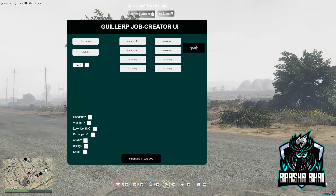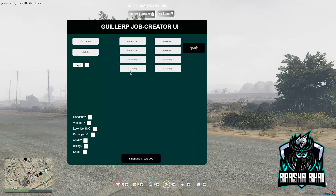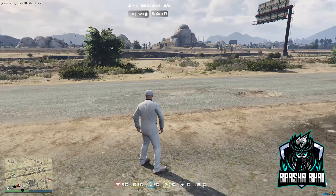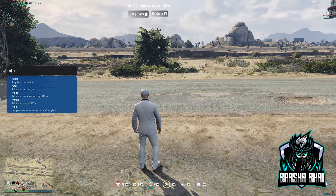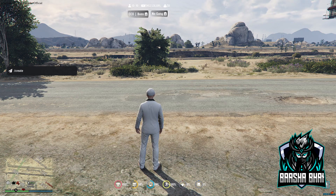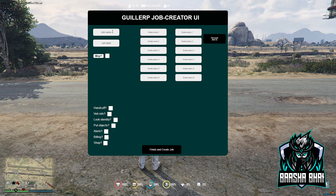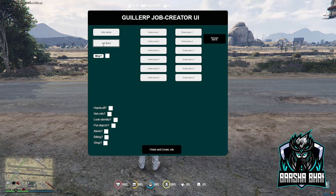Now I'm in the server and I'll show you how it works. Type /createjob and press Enter — this UI will pop up. This is the Gold RP Job Creator interface. The job name field is what gets used when you assign someone a job with /setjob.